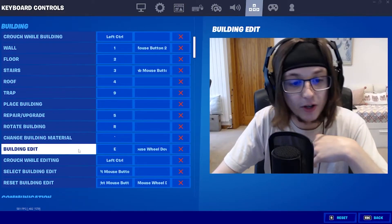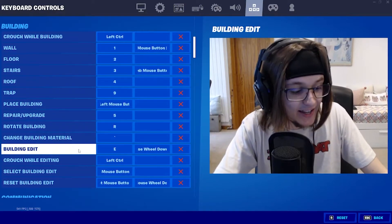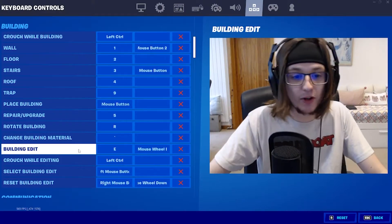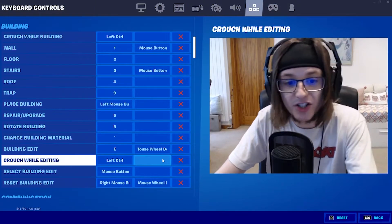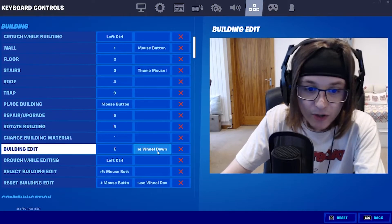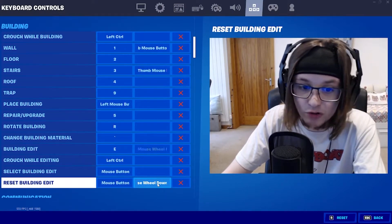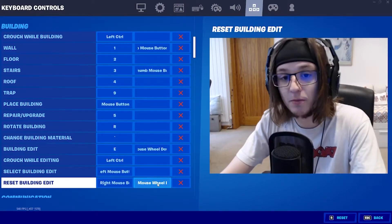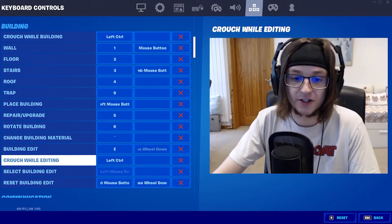You want to put building — wall, floor, stairs, roof — on things around your movement keys. For building edit, you want this on something really easy to press, like E, F, or C, because you're going to edit a lot of the time. Also set a secondary binding: mouse wheel scroll down for edit and reset building edit on scroll down as well. This will help you so much as you progress.